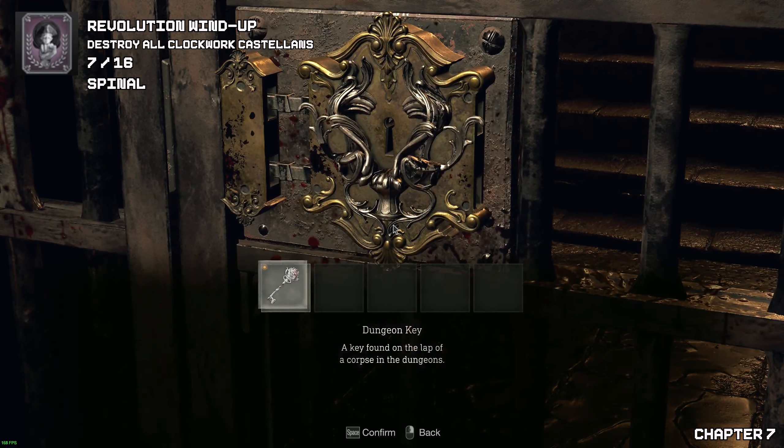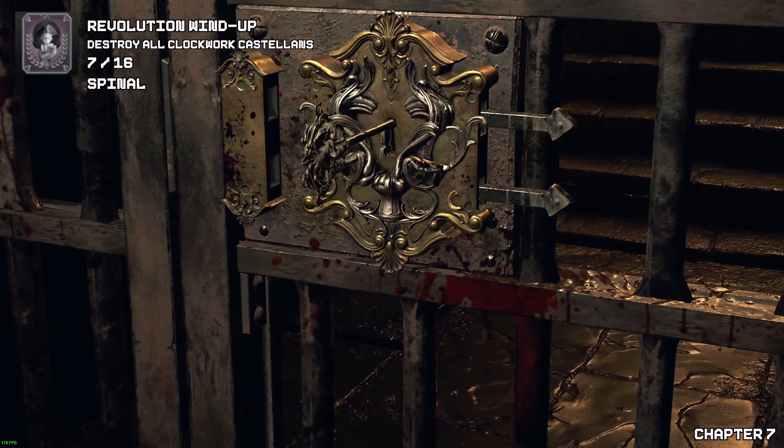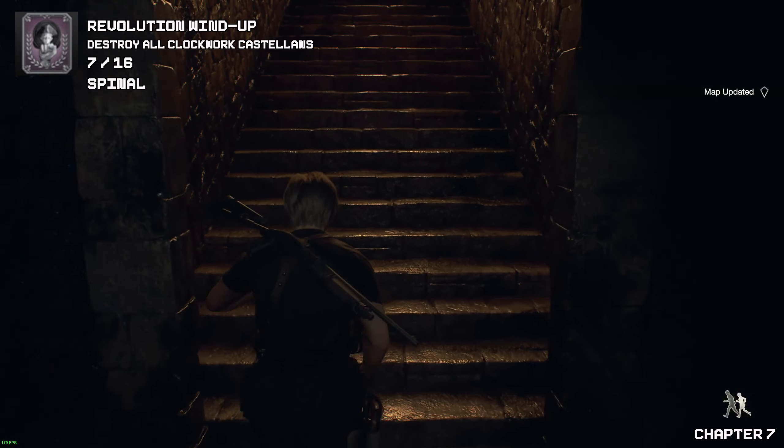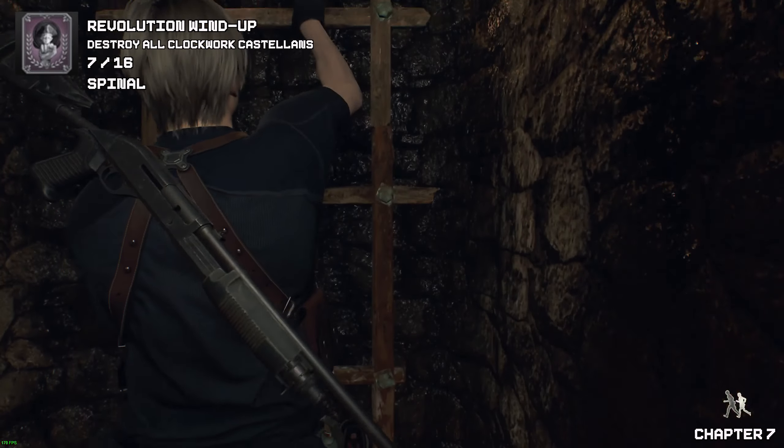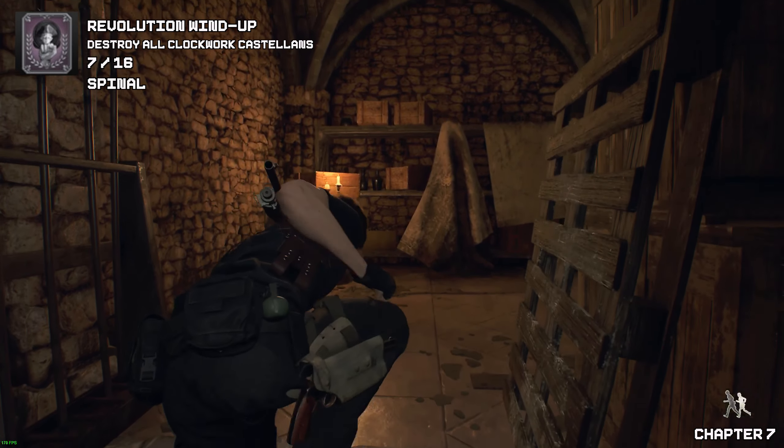Now with the newly found key we can go through the doorway. Make sure you bring Ashley with you. Then as soon as you go up these steps and ladder, you should hopefully find your next cast of lantern and the spinel.